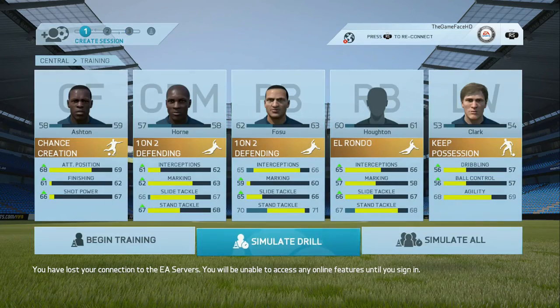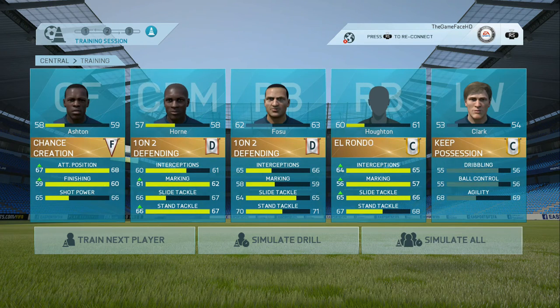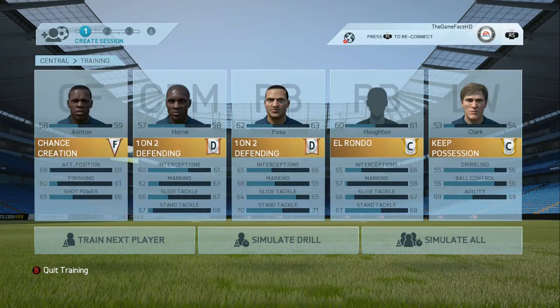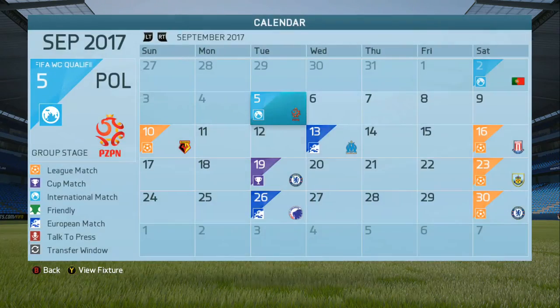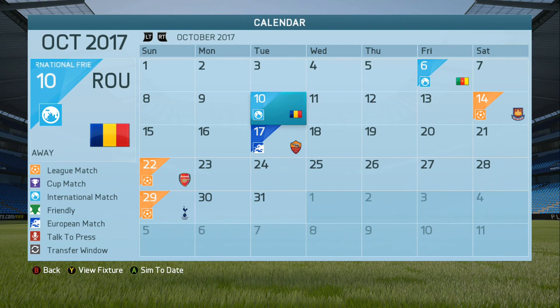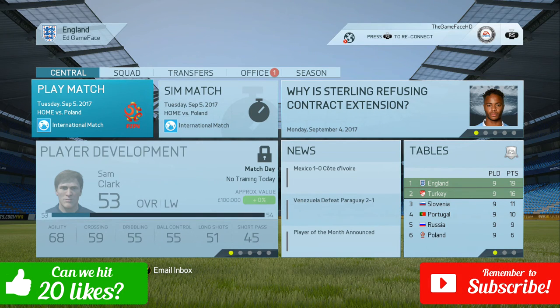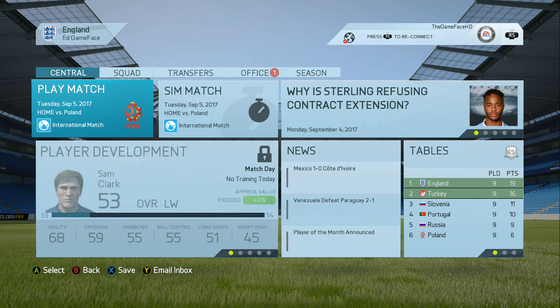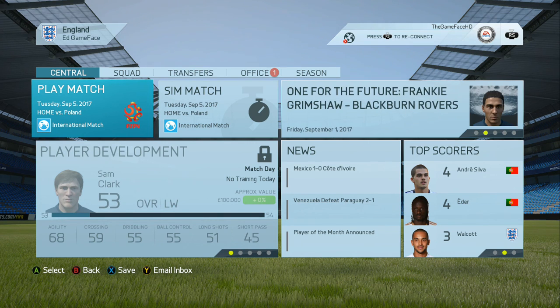We will just quickly do some player drills to try and get the youngsters coming through going up in overall. A lot of attributes have gone up, which is good news, but still nobody really standing out too much. On to the game against Poland - we will be playing that, and also some friendlies as well: two games, Romania and Cameroon. That is it for this episode - thank you very much for watching. If we could go hit 20 likes on this video that would be absolutely fantastic. Also please go ahead and hit the subscribe button. We're about 130 subs off 4000, so if we could try and reach that over the next month that would be fantastic. Thank you all for watching, I'll see you next time. Goodbye.